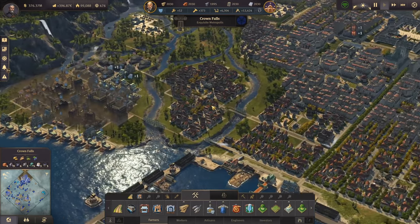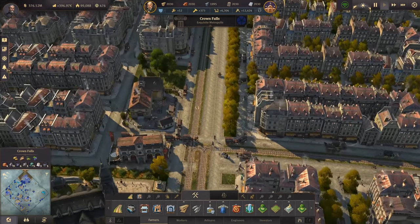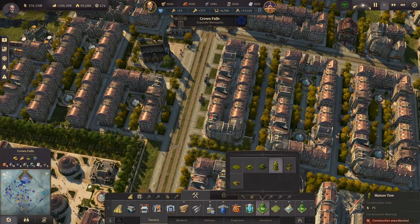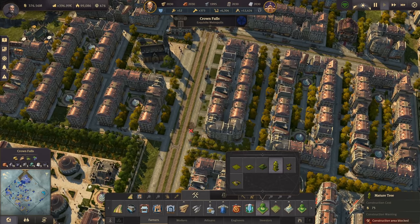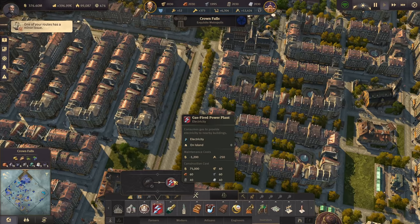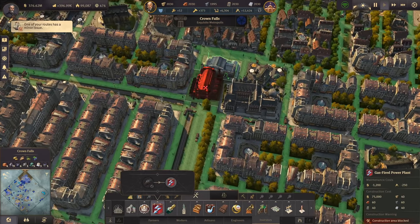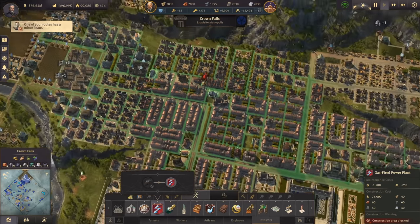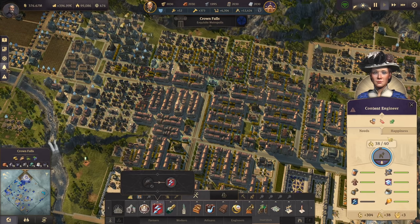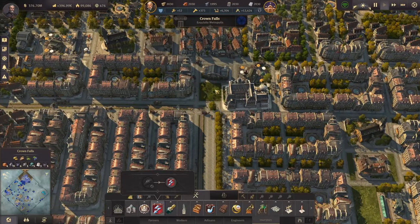It's also time to look at Crown Falls itself. Now that we have gas coming, I can do the usual beautification, but what we still need is a gas power plant. Let's find an electricity gas fire power plant location. Those guys over here don't have any electricity and there's nothing close by, so I don't want to waste another oil power plant.